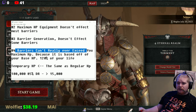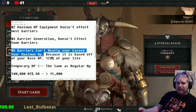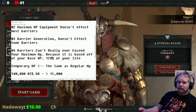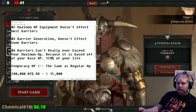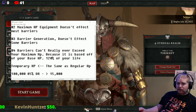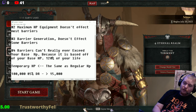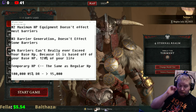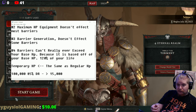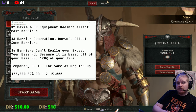Number four: barriers can't really ever exceed your maximum HP. I demonstrated this by tapping two barriers at the same time and they could not exceed my maximum HP — they sat at basically exactly my maximum base HP. So the truth is they cannot exceed your base HP. We literally tried to cast multiple barriers simultaneously that should have exceeded that number, and we were never able to go above the base HP, which is really quite strange.